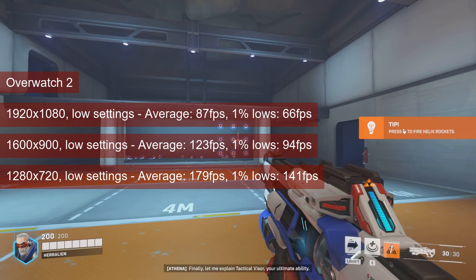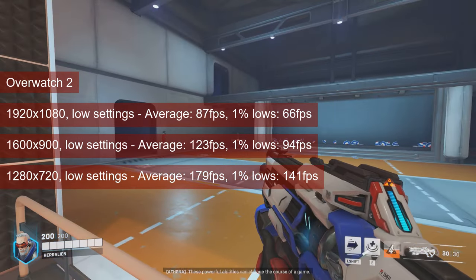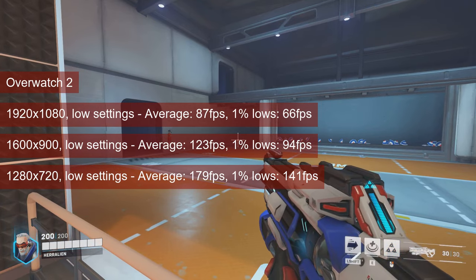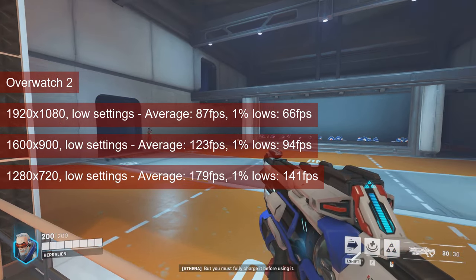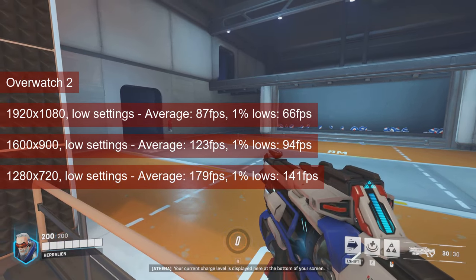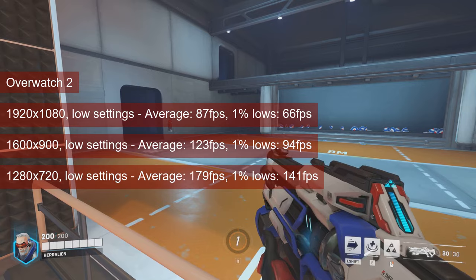You can get higher fps at lower resolutions. The averages can get as high as 179fps at 720 resolution, and over 140fps for the 1% lows. Compared to last year's result, however, I could notice a performance loss of about 10% for all resolutions.